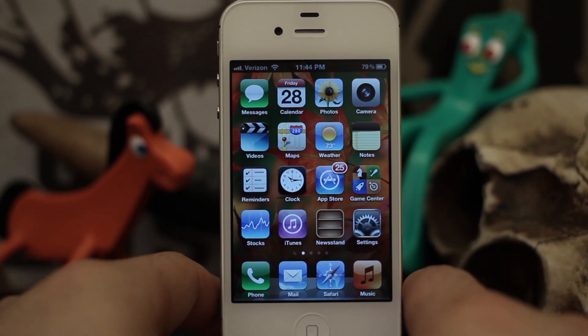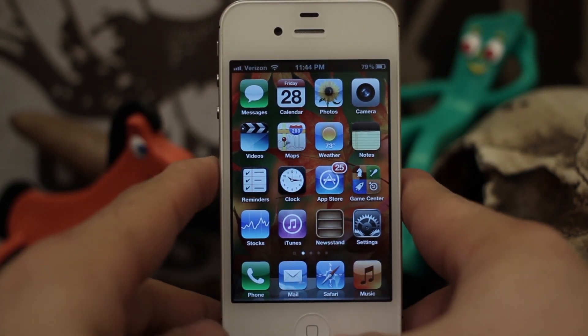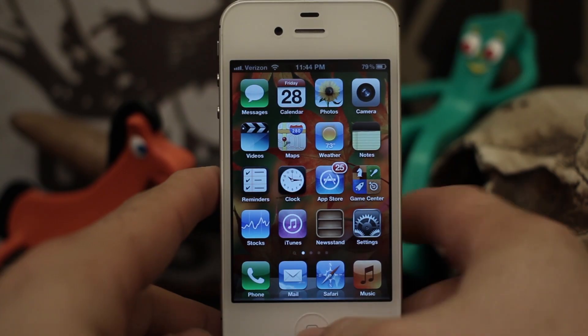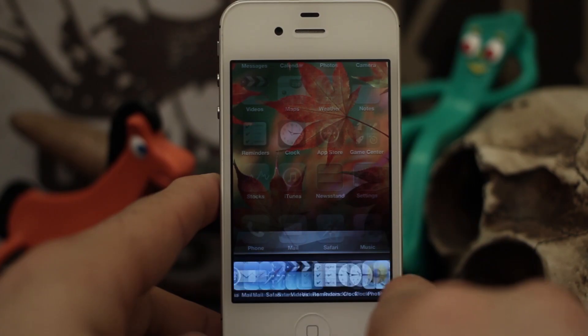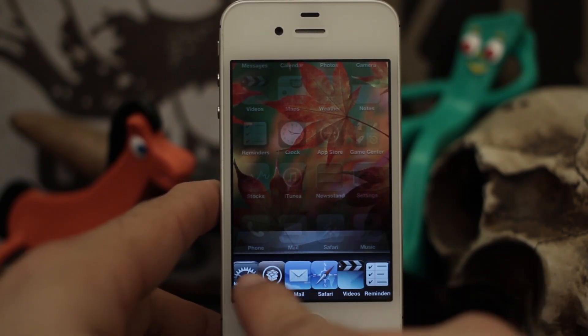Hey, what's up everybody, this is Dom and today we are looking at a new Cydia tweak called HexaTasker. What this tweak does is it allows you to have six icons in your app switcher, as opposed to the traditional four. As you can see, it kind of stacks them on top of each other like this, and it looks pretty cool — it does have a cool effect to it.